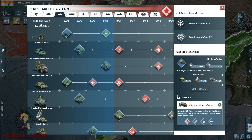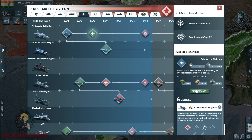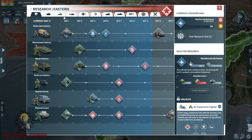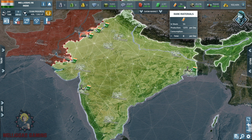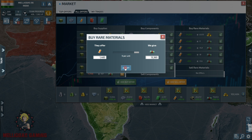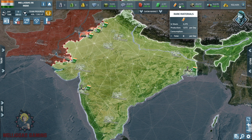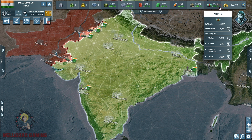We have two slots for research. I want to level up our air superiority fighters to level 2 to have better air cover. The level 4 motorized infantry is not available yet, so we need to wait for another day. For the level 2 towed artillery, we do not have enough rare materials, so we visit the market and buy some to be able to start the research. Now we have enough rare materials and we've started the level 2 towed artillery.